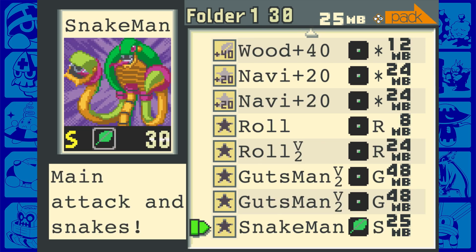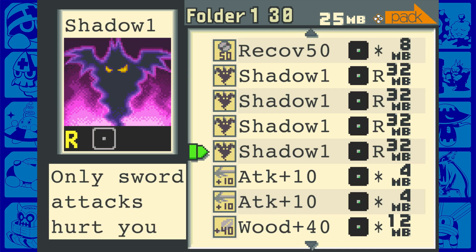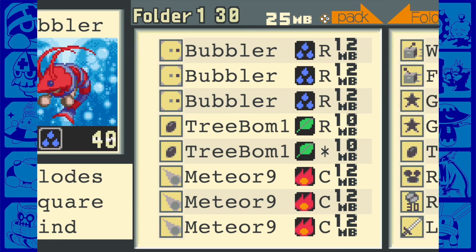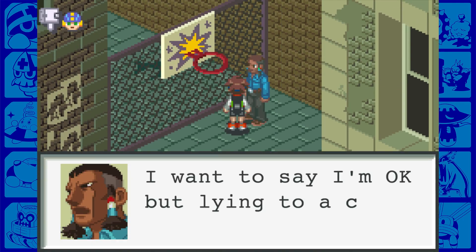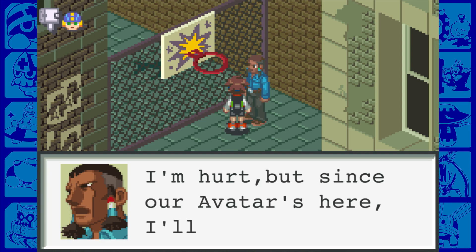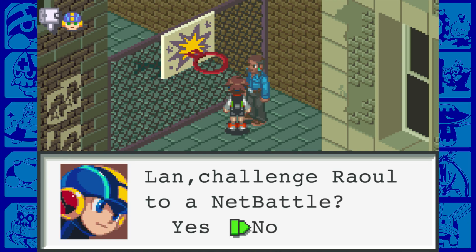We'll go through real quick and you can see all of my chips. I have a lot of Shadow Ones, because I actually discovered something about them that I didn't know before, and I cannot wait to show off how Shadow One works. Raoul basically considers us part of his clan - he says lying to a clansman means death. That is a huge sign of respect.